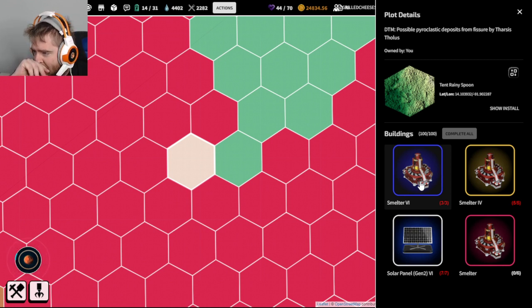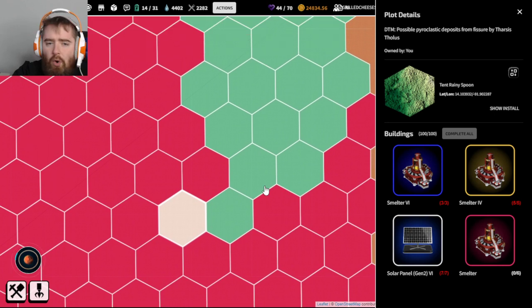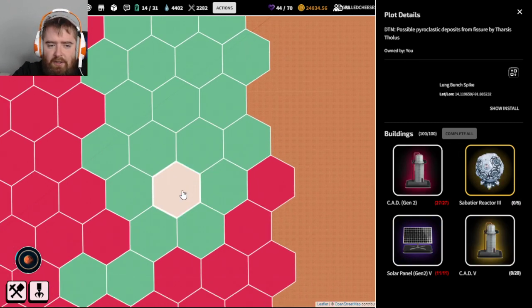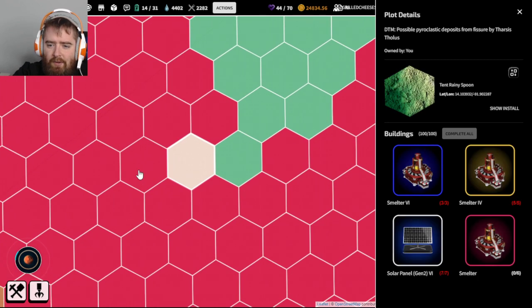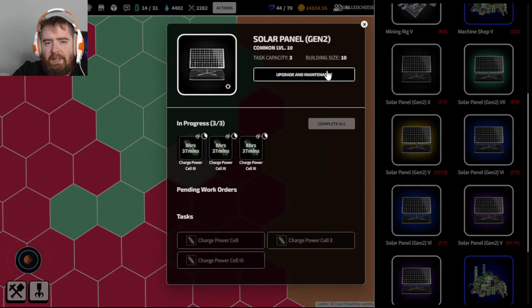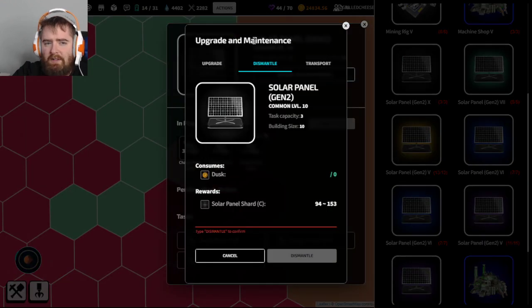How do you remove something from your land to put something else? You can tear stuff down - you will lose the building but you'll get shards. Go into your building, go to upgrade and maintenance, go to dismantle, type 'dismantle' in there, and you'll get some amount of shards in return for tearing down your building.